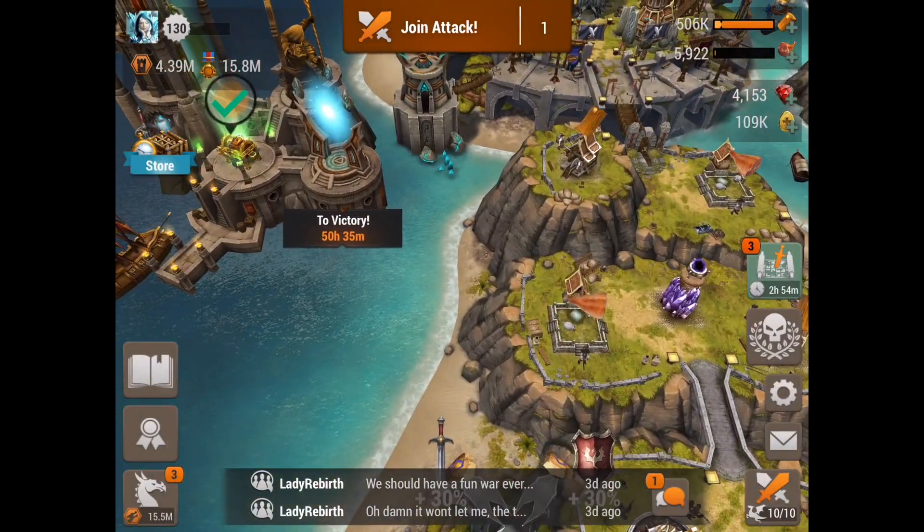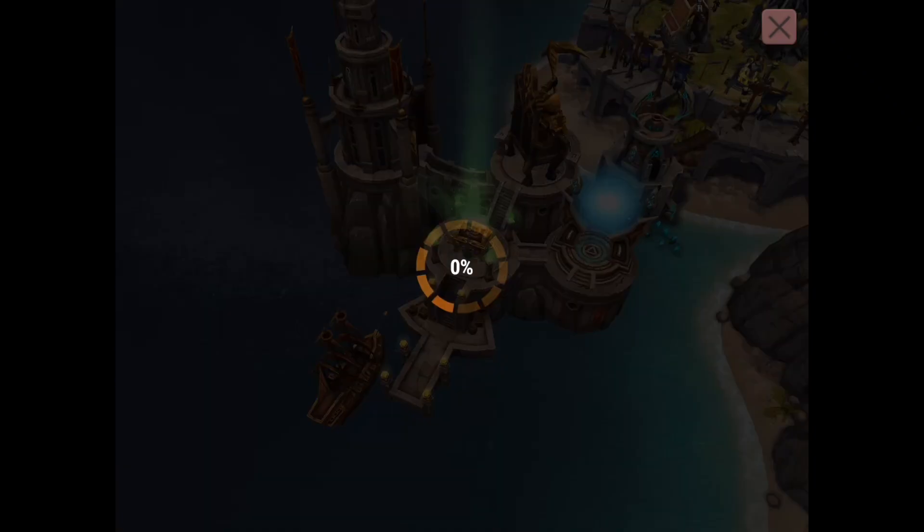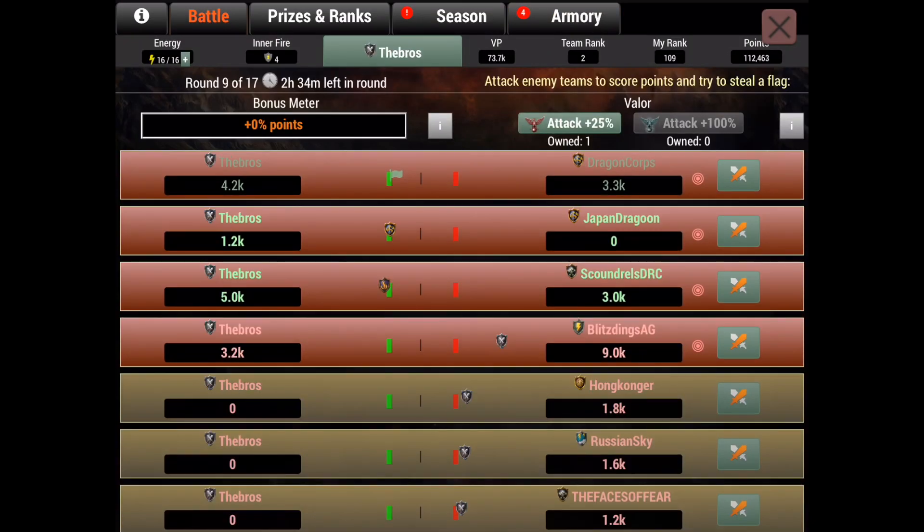Moving on to the event tips and tricks — I've actually completed the event this morning, which is Saturday. It's only been out for a day and I completed it relatively quickly. I got all the prizes, everything, using a little over 400 energy and a grand total of not even 220 inner fires.